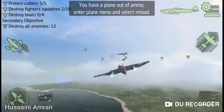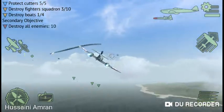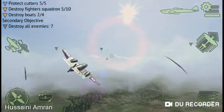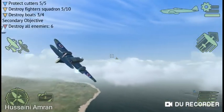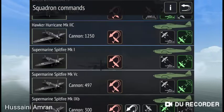Bombs dropped. Target down. Enemies all caught. I've caught him. Flight leader, I'm taking fire, requesting assistance. Bomb run completed. Moving into a safe position. I have a visual on enemy fighters. Target eliminated. Ready for your orders, squadron leader.